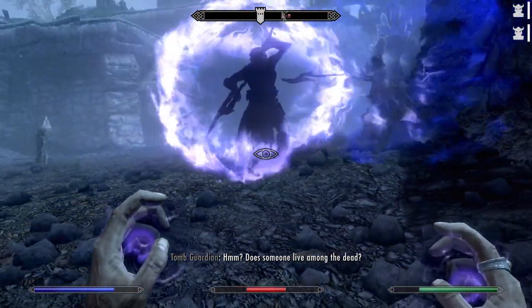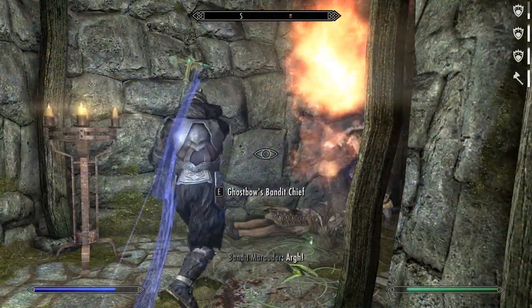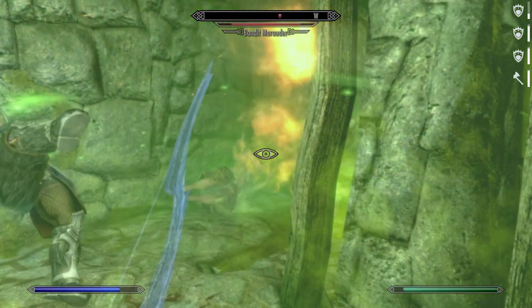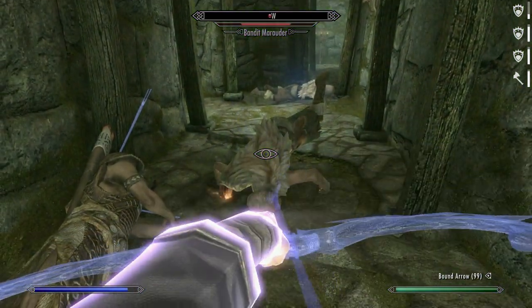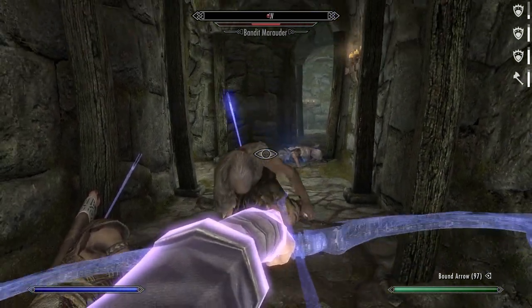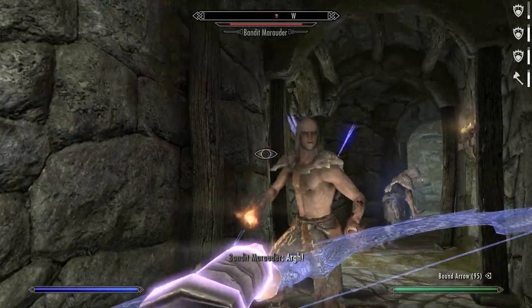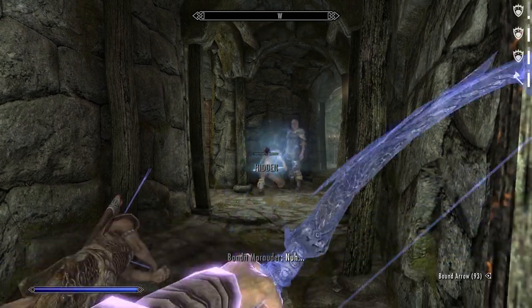Runemaster is our main and only goal in Destruction — it is a significant quality of life improvement to be able to place your Paralyze's Rune at a very long range. You can use the rune at closer distances and it will still be insanely helpful: it can save your life when surrounded and allows you to unload a few arrows into a helpless target.